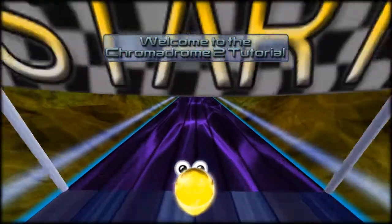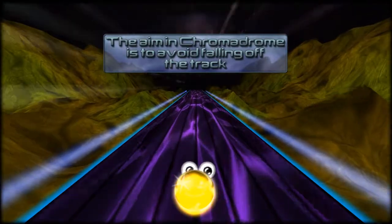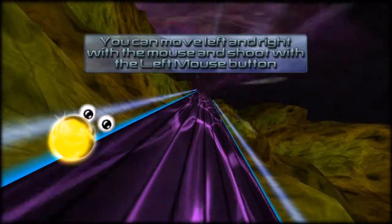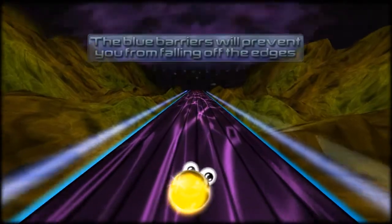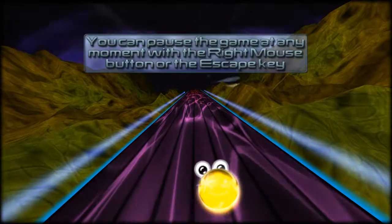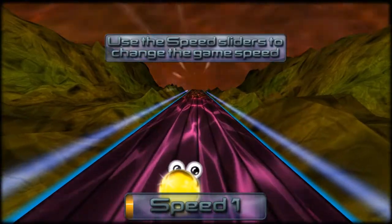Click the left mouse button to start. Welcome to Chromadrome 2 tutorial. How fun is this? If it's too long, I'll just cut it out. The aim of Chromadrome is to avoid falling off the track. Can I fall off? It just auto-goes. The blue barriers will prevent you from falling off the edge. Fantastic. You can pause the game at any moment with the right mouse button. That is weird — why right mouse button?